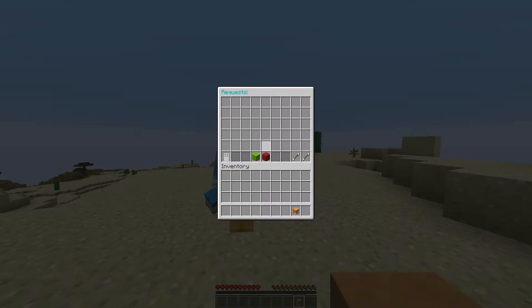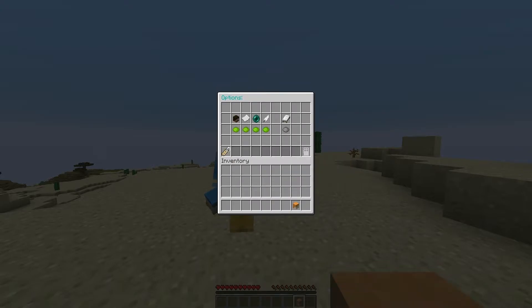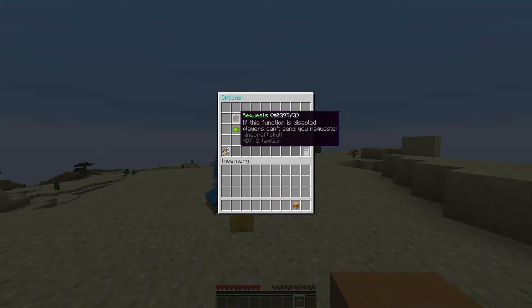We have all of our requests and you can accept all, accept them individually, or deny all. Then we have a list of blocked players which you can either unblock individually or unblock all. Then there's the options menu - the easiest way to use this is using the toggle feature. You click the item here - if it's green that means it's enabled and grey is obviously disabled. Very straightforward. Then we have requests, which you can enable and disable.